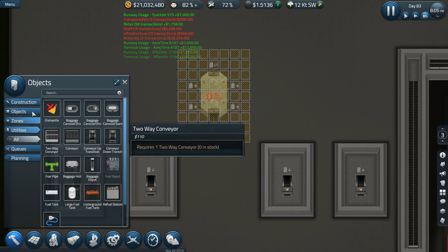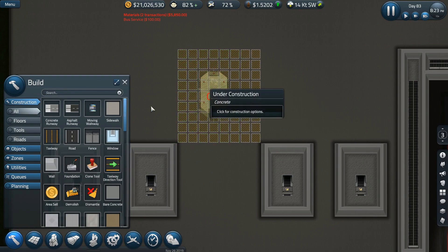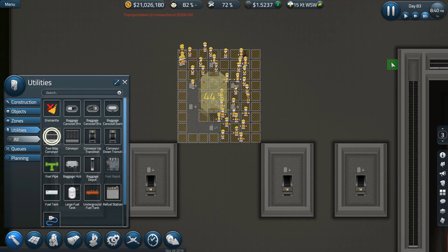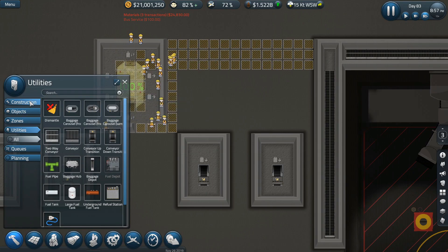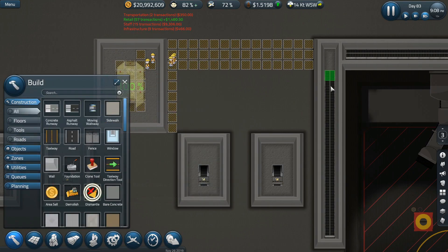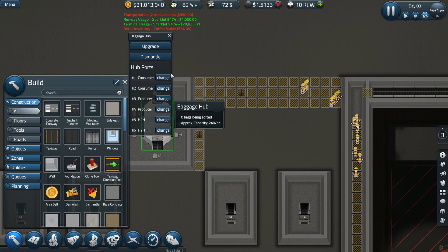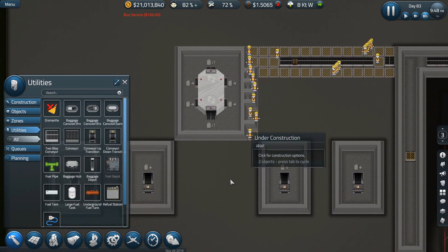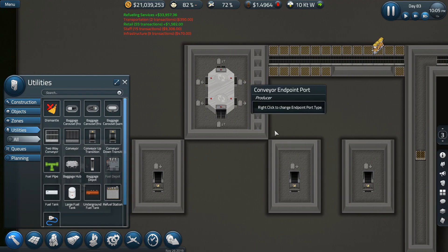I'm just going to add in a foundation onto here. The two-way conveyor is actually going to come down this way. First of all, dismantle this and deconstruct that. Dismantle that. That is already hub to hub, that is going to be a producer, that is going to be a producer — these are all going to be producers as a matter of fact.